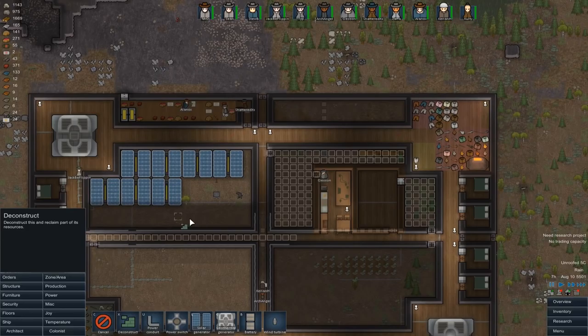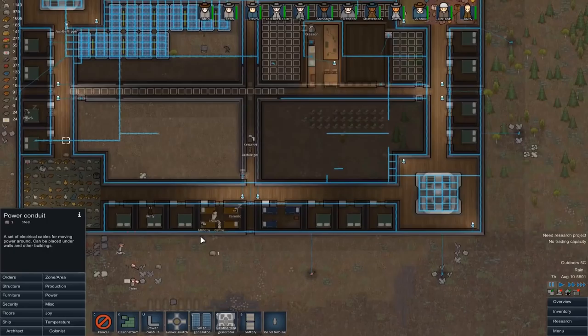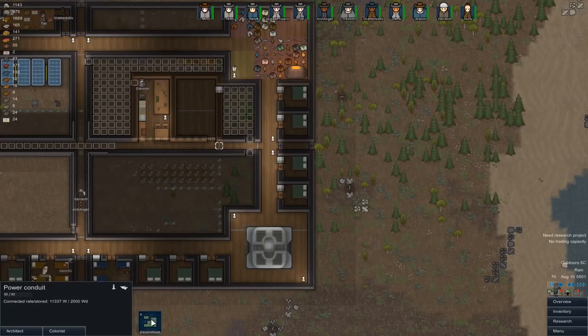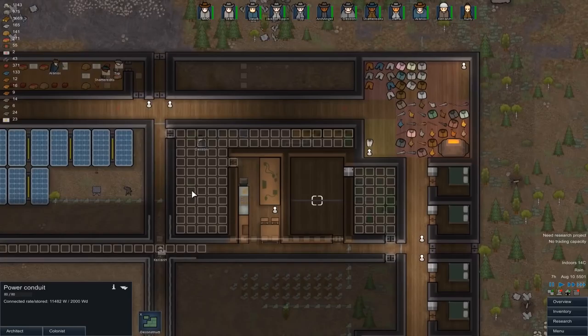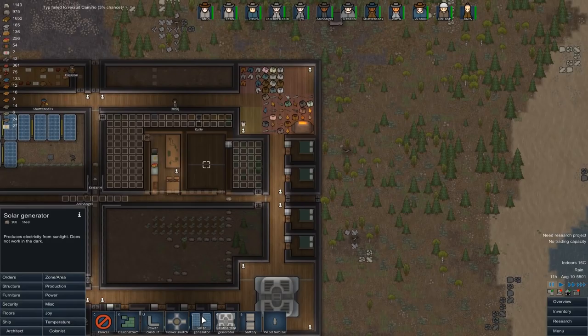It's annoying we can't get at this. Deconstruct that, deconstruct that — that power conduit. Technically these across the ends of the corridors are kind of needed — you have to join the connections up somewhere. All of this is unnecessary — nice and clean. And then we can obviously do the same in here. We will eventually tidy things up outside so that it's all a bit more clean, a bit more normal.